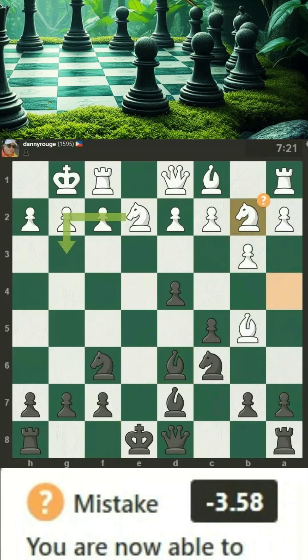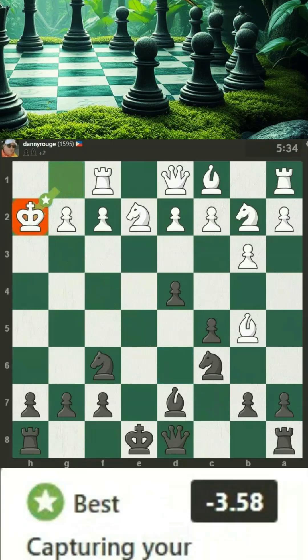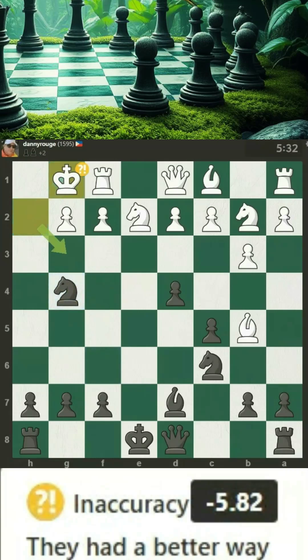You are now able to sacrifice a bishop for a nice tactic. You sacrificed your bishop — a stunning move. Capturing your hanging bishop. There was only one good move and you found it. They had a better way to evade the check from the opposing knight.